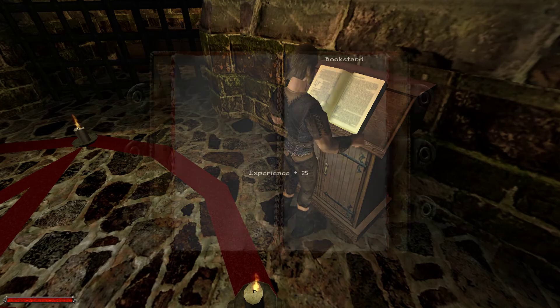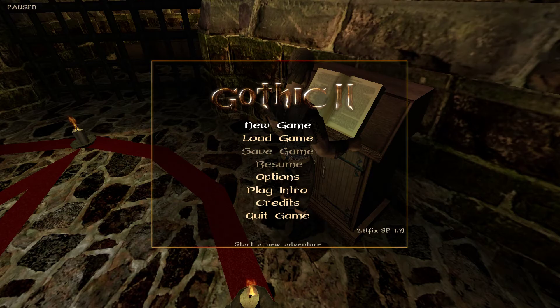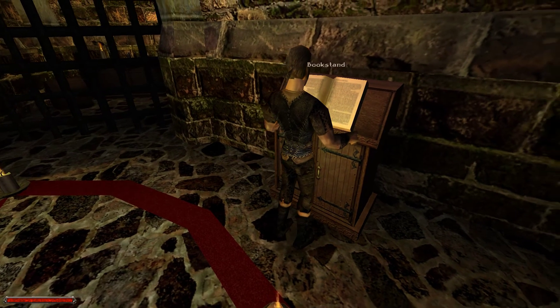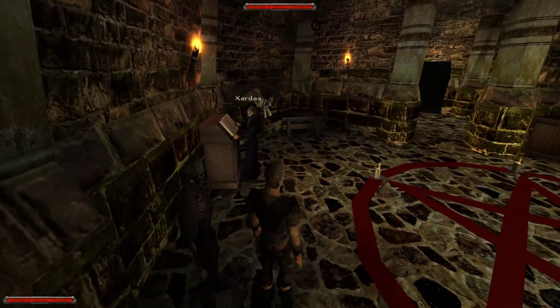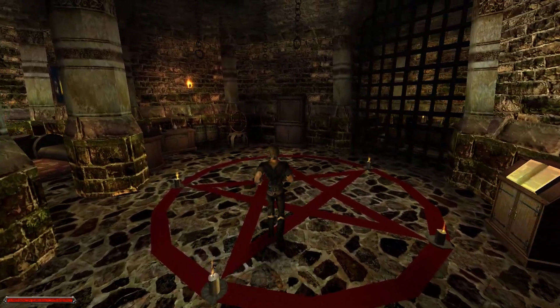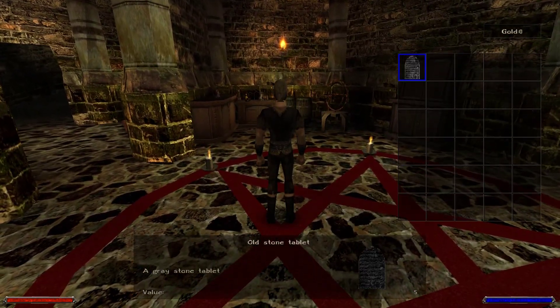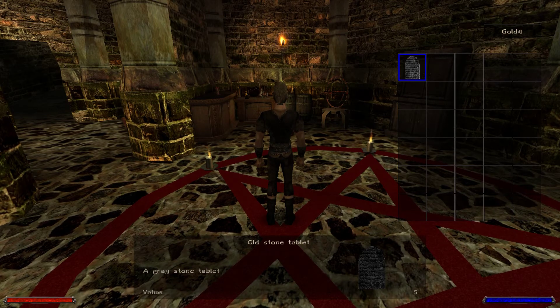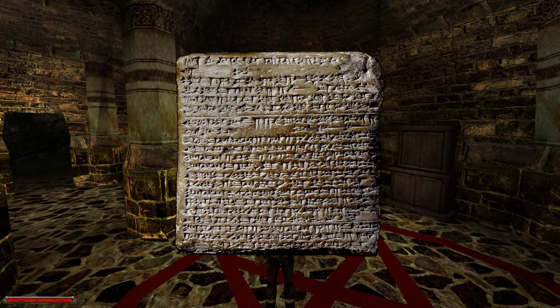Okay, we can read the books. Oh, ingredients. I don't need to go ingredients. Dead guy, old guy reading his book. I remember I picked up a stone tablet — grey stone tablet. I can't read that. Yeah, that doesn't tell me anything.